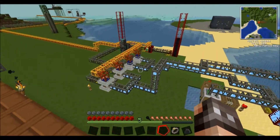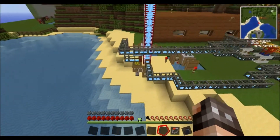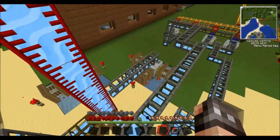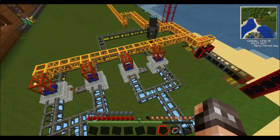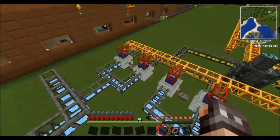This is the ratio for combustion engines and pumps and outlets that do not explode: two outlets, two pumps, three redstone engines each per four combustion engines.